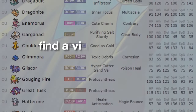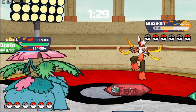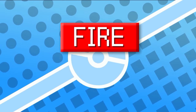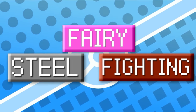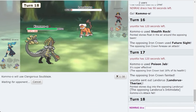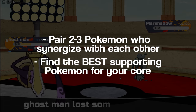When you're building a team, you need to find a viable Pokemon or a core to build your team around. Cores are two to three Pokemon that cover for each other's weaknesses and enable each other's strengths. For example, fire, water, grass — or fairy, fighting, and steel — those types cover each other's weaknesses and enable each other's strengths. So make sure you pair two to three Pokemon that synergize with each other and find the best supporting Pokemon for your core.